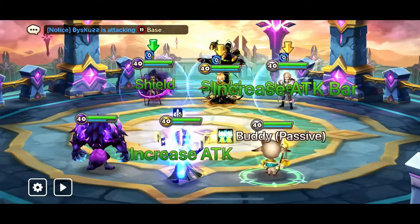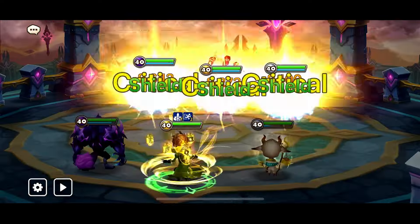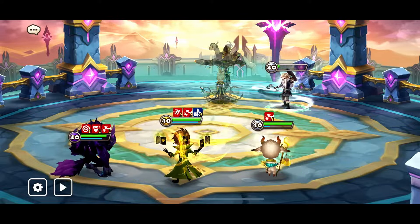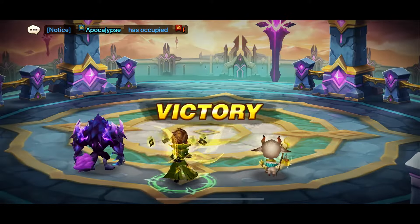Next, this double-LD defense was pretty interesting — Kiara and Burgodile. We went with a Dark Lead plus Lucian. The idea is that if Burgodile is swift, it will just hit our dark unit and we can still get the Lucian combo off. Still potentially a little risky if Zen is swift, but we felt pretty okay about our speed.